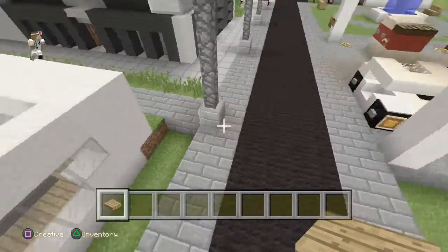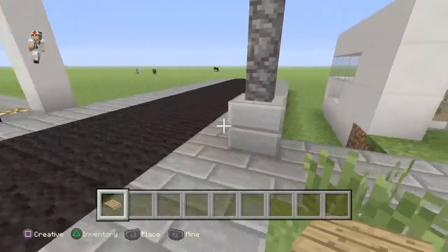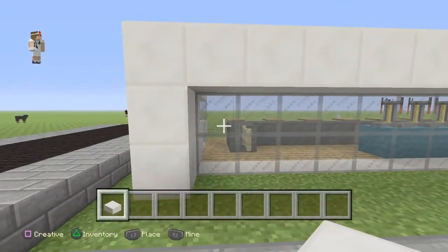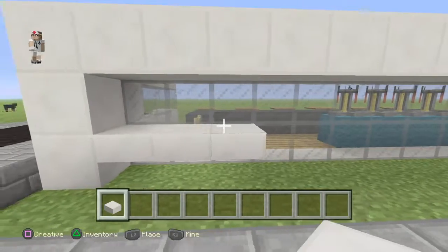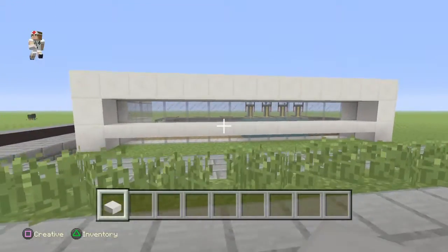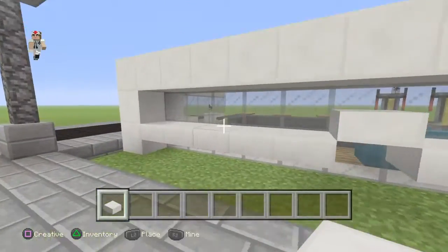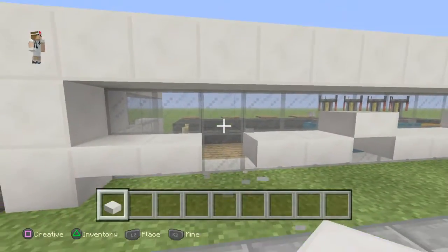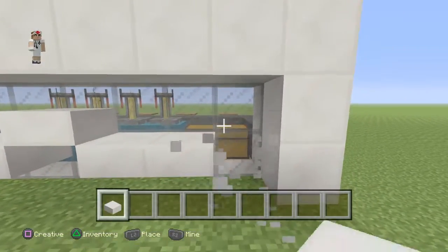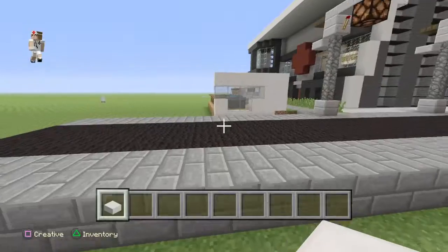That's kind of how it looks right now. Now we're going to want quartz slabs, and you're going to want to put them all the way down here just about to there — that gives a little bit of a modern feel. Then maybe take every two blocks up one, like this, every two blocks. That's going to look kind of cool, and it looks amazing — that's kind of how the restaurant exterior is going to look.